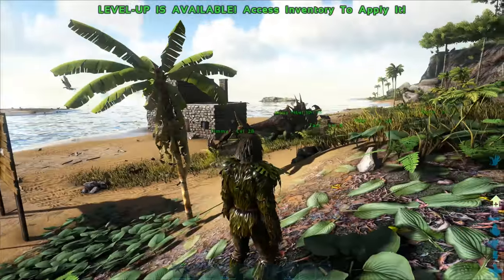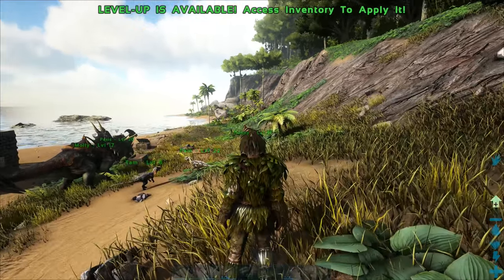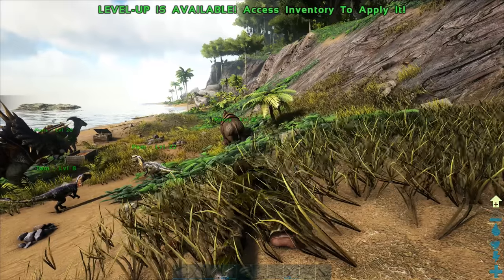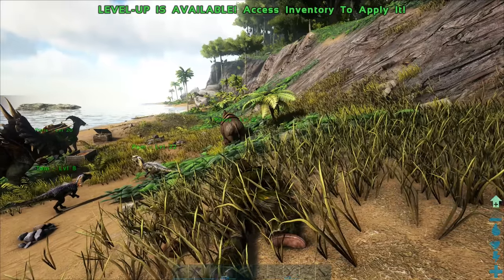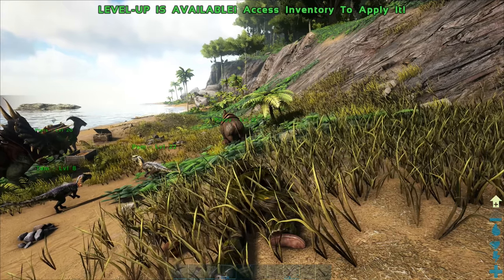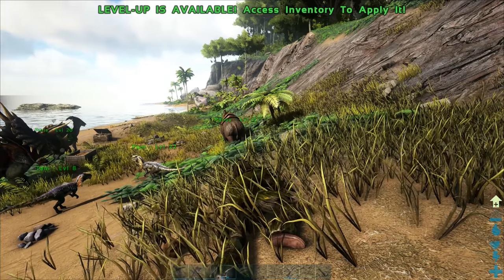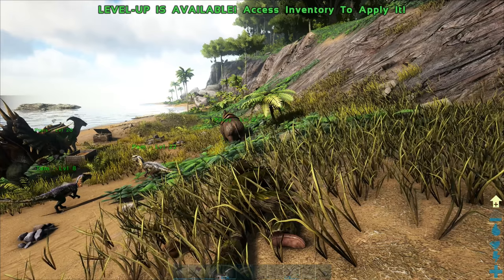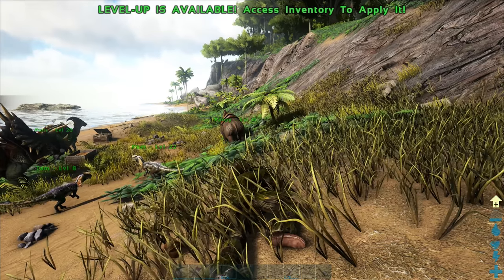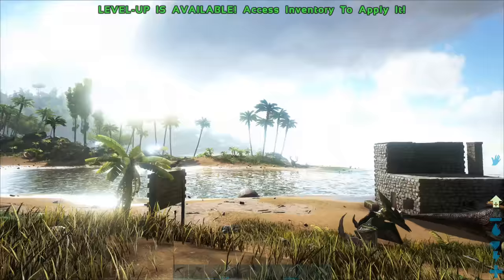The ghillie suit camouflages you and keeps you cool. If you go down on the ground like this, you're kind of camouflaged to animals, though some animals can still see it. It's a pretty decent suit but it doesn't have very much defense, so it doesn't necessarily work for that.